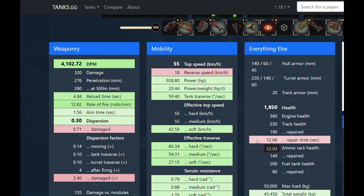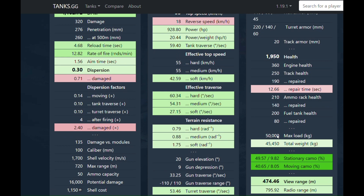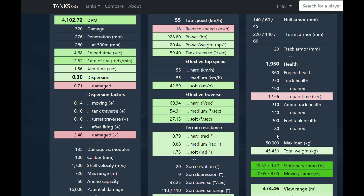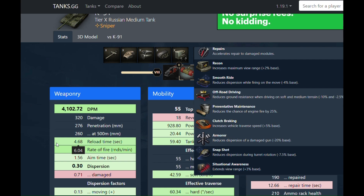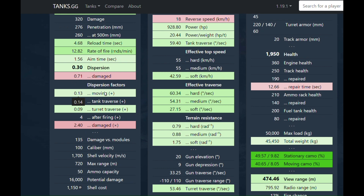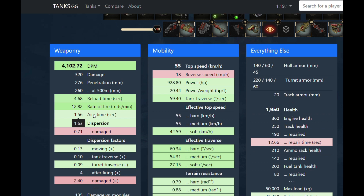I don't know what I'm missing — nobody wants to play a tank with 4,100 DPM and 50% camo. Ten percent camo after firing, so you can spot heavy tanks and fire at them at the same time without getting spotted. With Smooth Ride and Snapshot, turret traverse dispersion goes down to 0.09, moving factor down to 0.13, and you get a 1.5-second aim time with a 4.6-second reload. These numbers just don't check out to me.